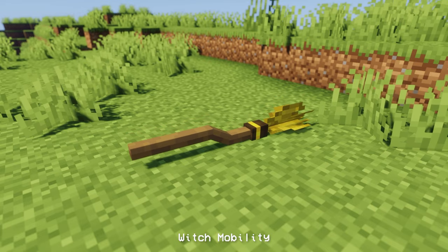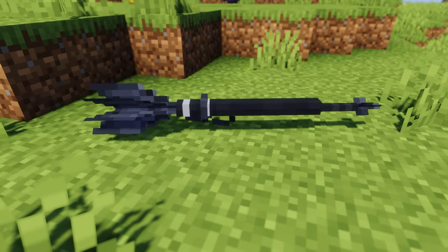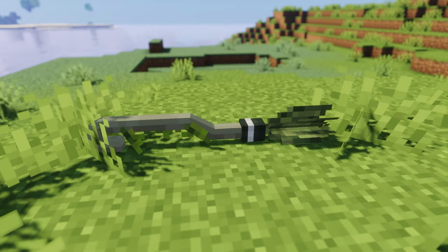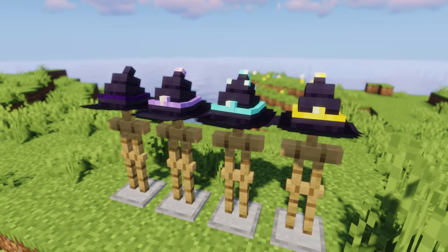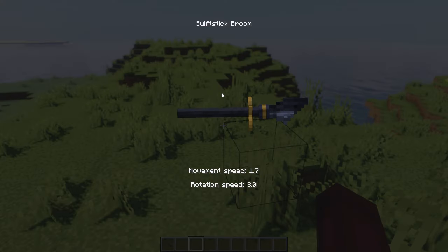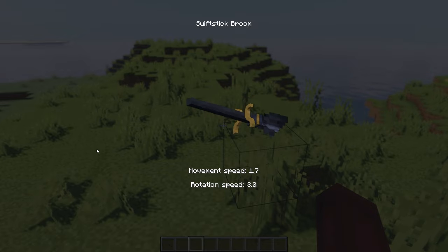Next, we have the Witch Mobility mod. This mod adds several kinds of broomsticks which you can use to travel around your world. It also adds witch hats to improve your broom skills and protect you like armor. Alongside all that, it also adds a witch suit. You can check your broom stats in your inventory to see data such as movement speed and rotation speed.